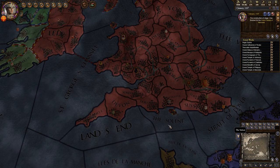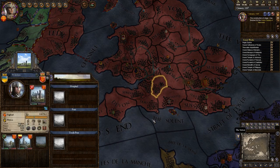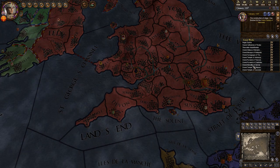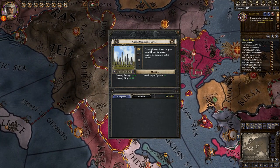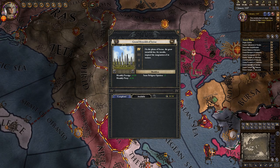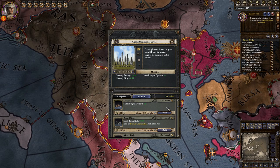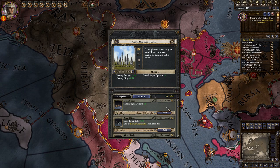Continuing on with the religious buildings, we are going to talk about the stone circle. The historical example of course is Stonehenge, found in Wiltshire, England. The stone circle requires you to be pagan. It costs a total of 8,320 gold, split between 4,600 gold up front and 3,720 gold over time. At stage 4, it grants you a total of plus 0.5 monthly prestige, plus 0.55 monthly piety, and plus 2 same religion opinion bonus. The great work has access to 5 different unique features, giving you a total of minus 9% revolt risk, plus 5 zealous opinion, plus 2 same religion opinion, and plus 3 dynasty opinion, as well as a minor title and private conversations.